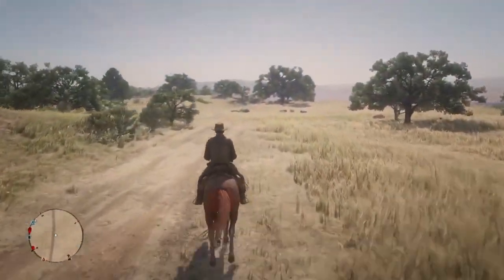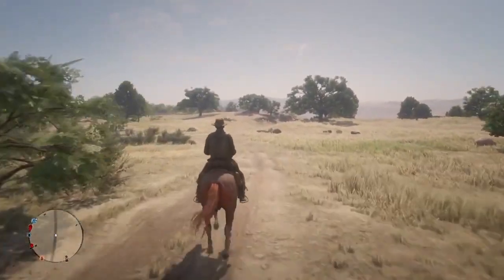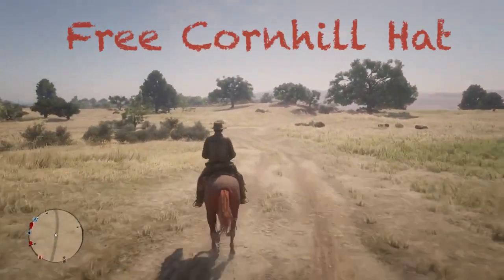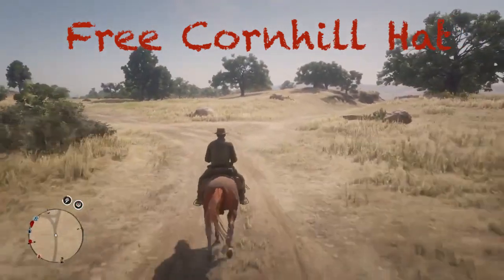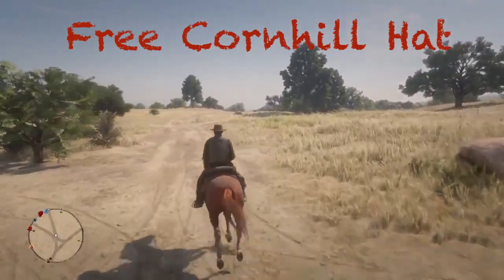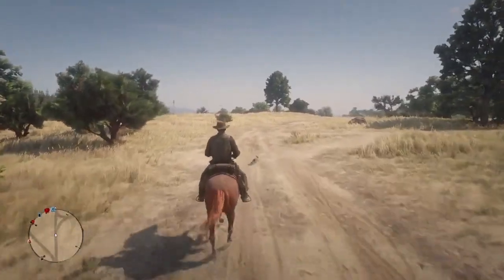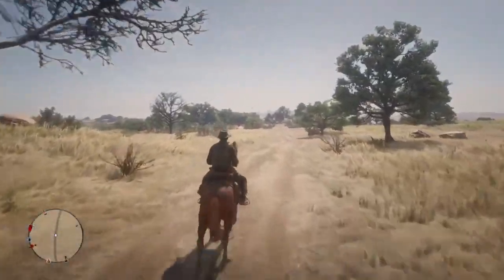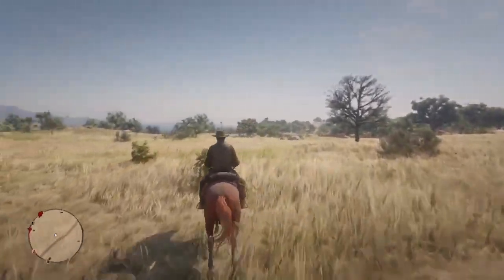Also, track down, hunt, and find any legendary animal to receive a red variation of the Cornhill Hat. It doesn't matter which legendary animal — just find one, take it down, and you'll get that Cornhill Hat variation.